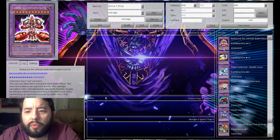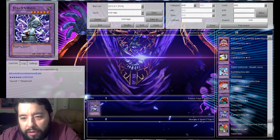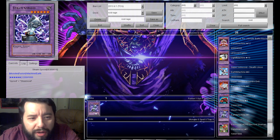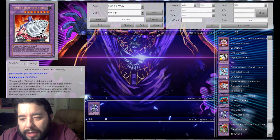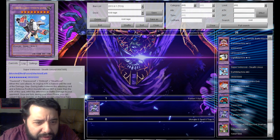I'm basically going to be running the ROIDs that are needed for the fusions. So I think I'll run one of those. Steam ROID, Drillroid, Submarineroid, Gyroid, Truckroid, Express ROID, and Stealthroid.